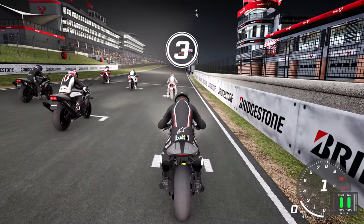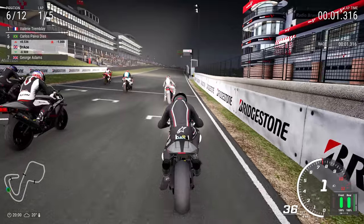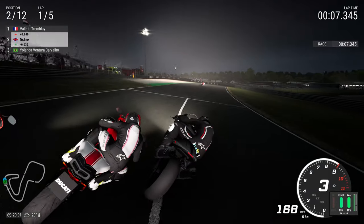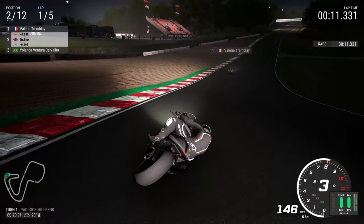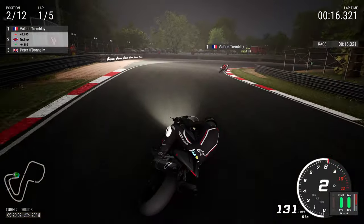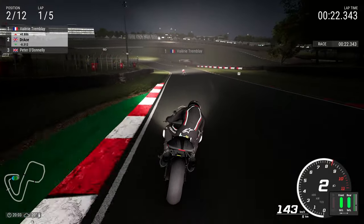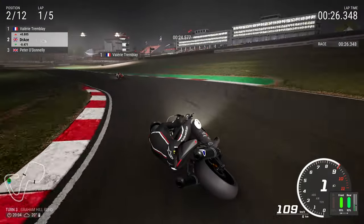Now we're going to go racing right here at Brands Hatch, starting from sixth place on the grid. But look at Valerie Tremblay — look at the rocket on board that Ducati 1098! The only reason I'm not dropping to the back and letting the pack fight through is simply because of Valerie Tremblay. Look at the speed she's got on that Ducati — her exit speed is phenomenal. This is going to be a good old-fashioned ding-dong battle to win this Grand Prix at Brands Hatch.